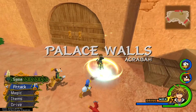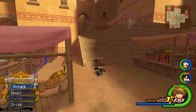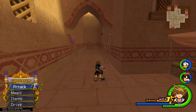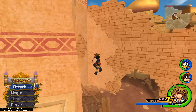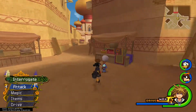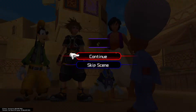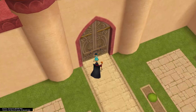You'll be back at the palace walls, and what you want to do is head over to the palace area. Once in Agrabah next to the palace, talk to the guy with the big turban on his head. He'll tell you about the Genie's lamp, so head to the palace and we will begin our boss battle with Jafar.